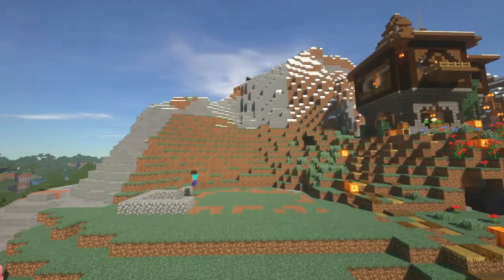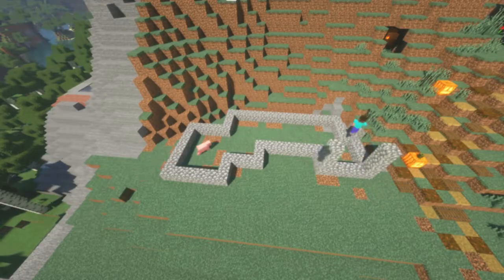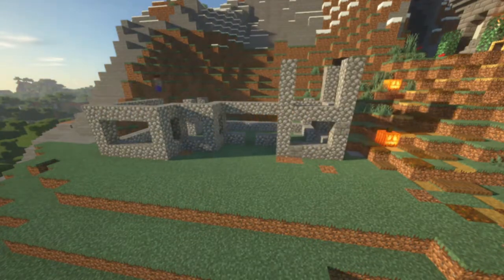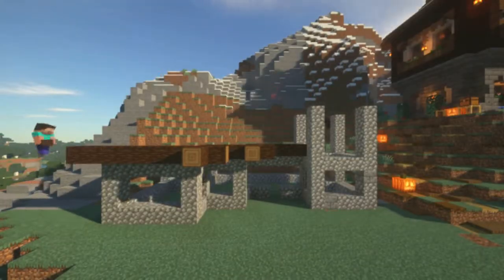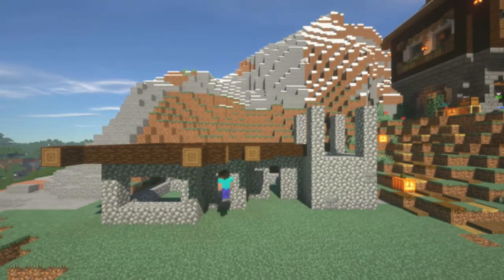I start off with putting a foundation on the floor. I do that by using the cobblestone and outlining how I want the shape of the build. Then I start building up on the walls and start filling in the cobble. But before I start filling in the cobble and building up the walls, I like to put in all the nice frames and outlines of the very bottom of my build.